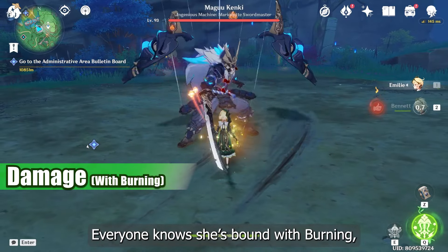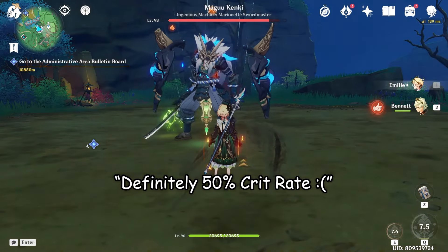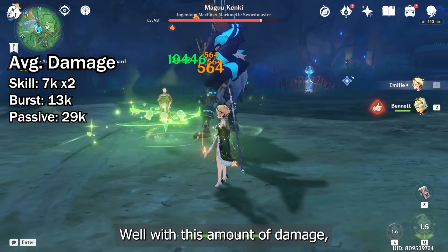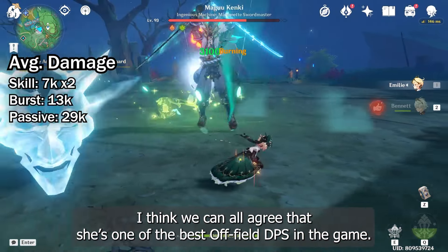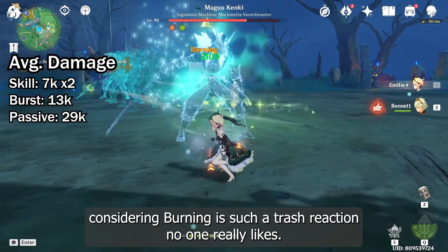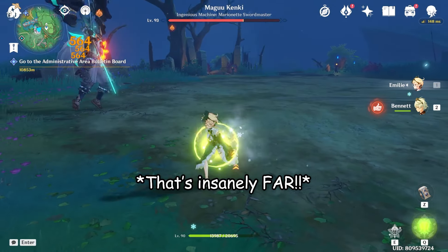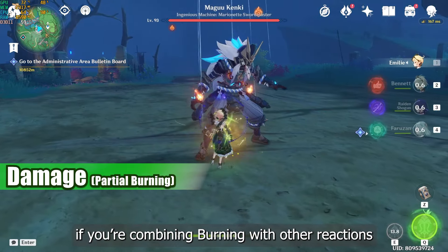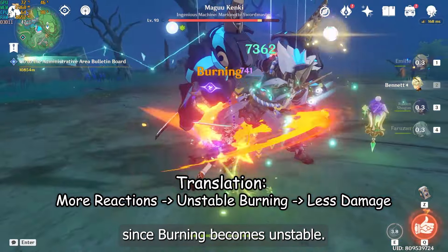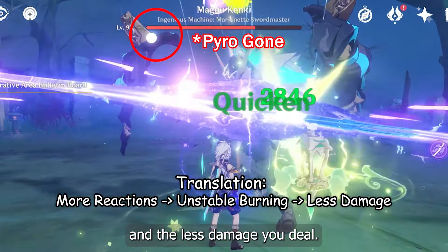Everyone knows she's bound with burning, so here's her solar damage with just burning and no additional buffs. With this amount of damage, I think we can all agree that she is one of the best off-field DPS right now in the game. Honestly, it's only fair for her to have this damage considering burning is such a trash reaction no one really likes. By the way, if you're combining burning with other reactions such as Burgeon and Overload, both her passive talents will become less effective since burning becomes unstable. The more reactions you add, the more unstable it becomes, and the less damage you deal.